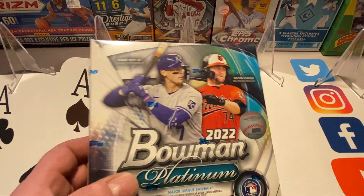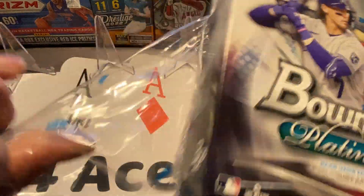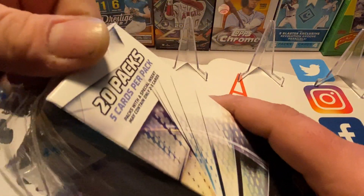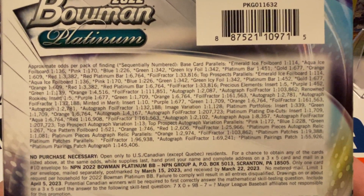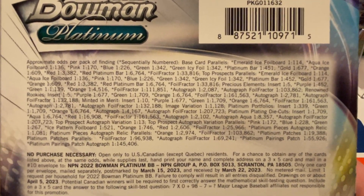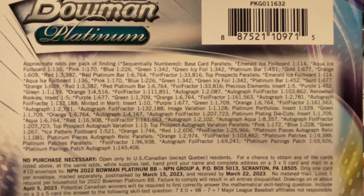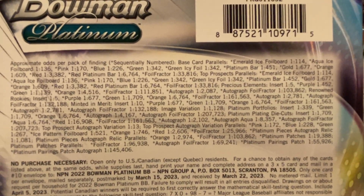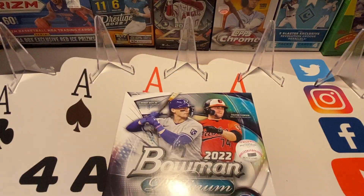I'm just gonna rip this and see what we can find in here. There's lots of different stuff as far as parallels — as is typical now in modern cards, lots of different parallels. You can pause if you'd like and take a look at all the odds. I'm a little worried that there's an emerald ice foil, a green icy foil — it might be hard to identify which one's which, but we'll see what we get into here.